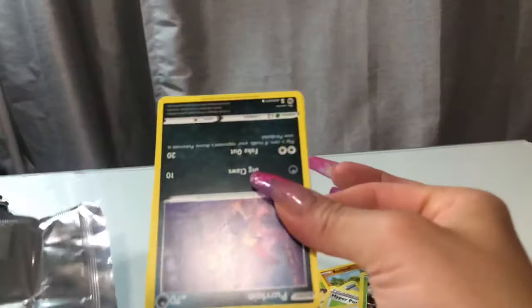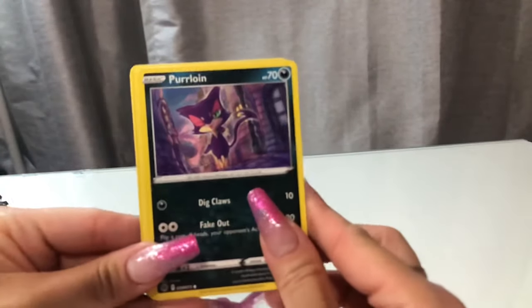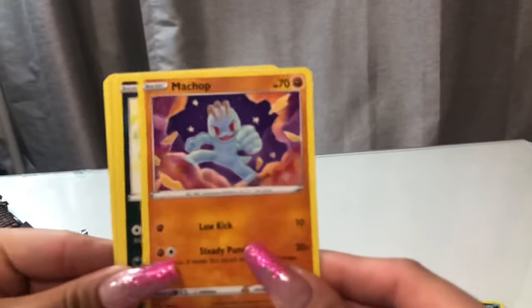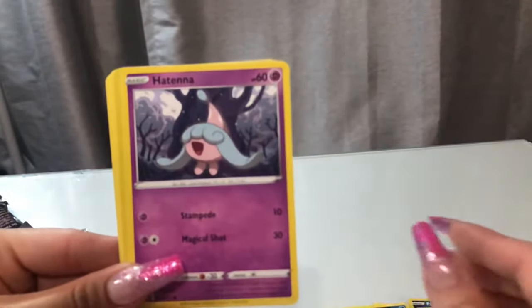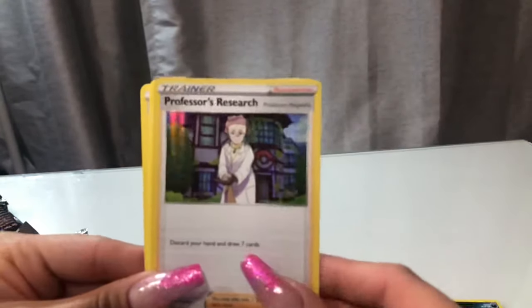I thought we had nothing — we're gonna get something good. Go ahead and open that. Purloin, Machop, Wicket, Trubbish, Hatsana, Scraggy. Ready? Professor. Great.